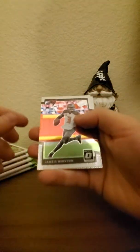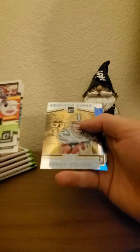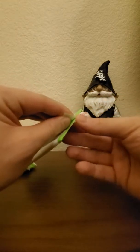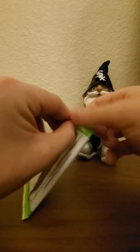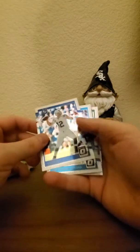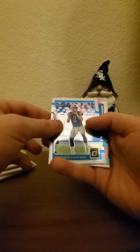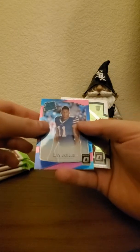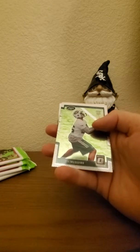First pack: CJ Beathard on the back, Jameis Winston, Blake Bortles, Jordy Nelson, CJ Beathard. Second pack: Andrew Luck — newly retired — Matthew Stafford, Zay Jones. Not bad, not really what I was looking for.